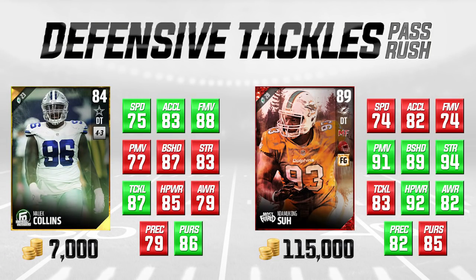Moving on, we're going to look at another pass-rushing defensive tackle. On the left is Football Outsiders Malik Collins, an 84 overall, and we're comparing him to an 89 overall Most Feared Damakong Su. The Most Feared cards are a little more expensive because they're rare, but Su is a 115,000-coin card. Looking at the pass rushing, I don't think he's worth that much. Su is going to be better across the board — he has 94 strength versus Collins's 83 — so he'll do better against the run. But looking at speed, finesse move, tackling, and pursuit, Malik Collins is actually a little bit better in some of those attributes.